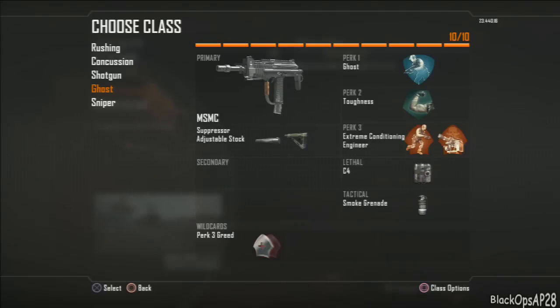If we're getting our butts kicked and they've got UAVs up, I'll switch to the ghost class. In this class I've got suppressor and adjustable stock — adjustable stock is like Stalker Pro from MW3, you can strafe left and right a lot faster. We've got ghost, but I'm running engineer because without flak jacket I want to make sure I see the bouncing bettys. We've got smoke and C4 again.